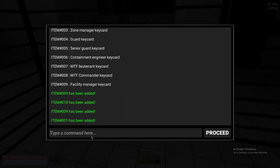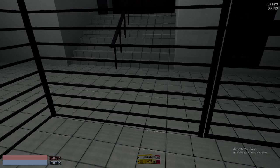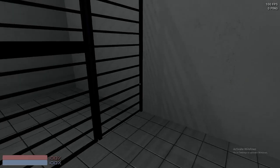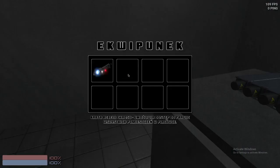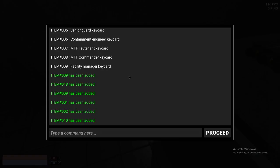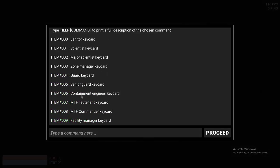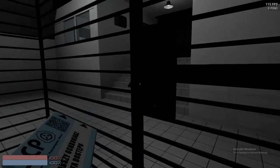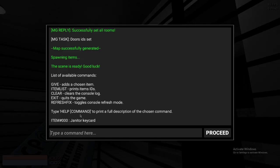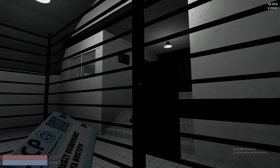These are all keycards and stuff. It doesn't really have an animation for it. I'm going to do noclip. I can press N to toggle noclip right here, because I cannot leave this room for some reason.